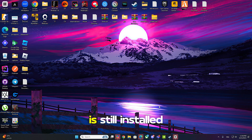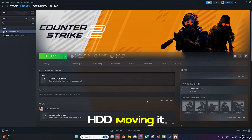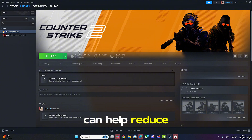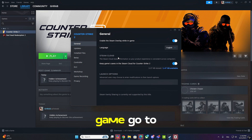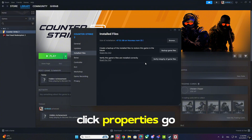If your game is still installed on a hard drive (HDD), moving it to an SSD can help reduce load times, stuttering, and boost overall performance. To move the game, go to Steam Library, right-click Counter-Strike 2, click Properties, go to Installed Files, click Move Install Folder, select your SSD drive, and hit Move.